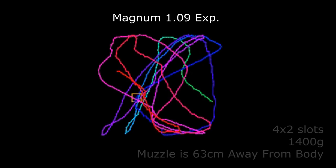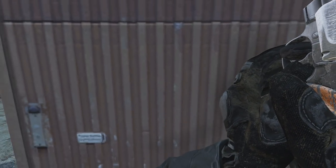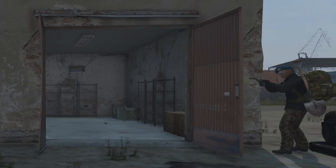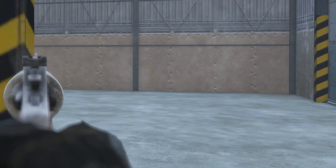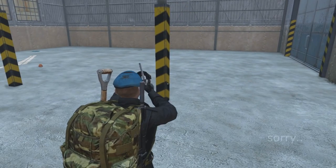It's also the same size as the Deagle at 4x2 slots, is 100 grams lighter, but strangely is 3 centimeters longer according to the game files — meaning the Magnum will become raised near colliding objects sooner. As for the penetration door test, it penetrates one door and will ricochet at 30 degrees, so it has a high ricochet rate.